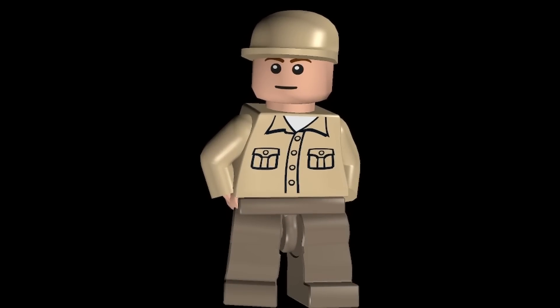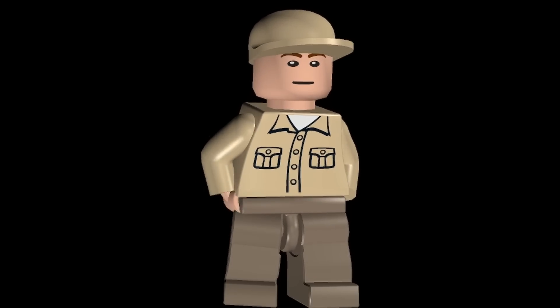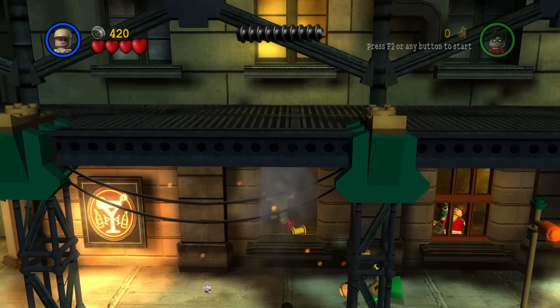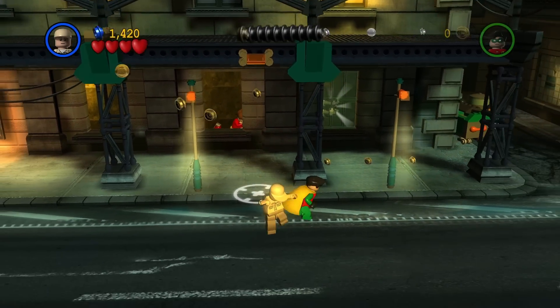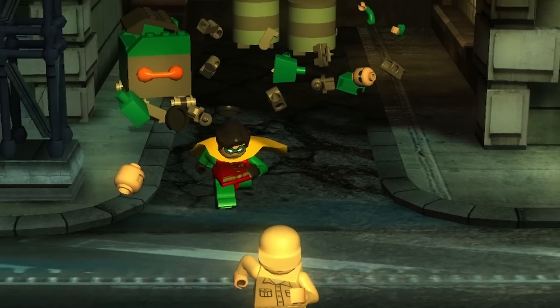Oddly enough, the next character is the Zookeeper. I say oddly enough because at first I thought it was a trend where civilian-looking characters not holding an item maybe can't attack. But for some weird reason, this one can actually use his fists, so I'm not really sure why some of the other civilians didn't have that option.